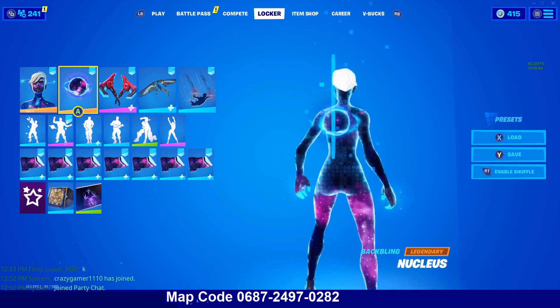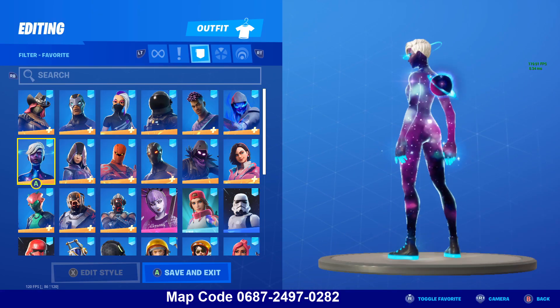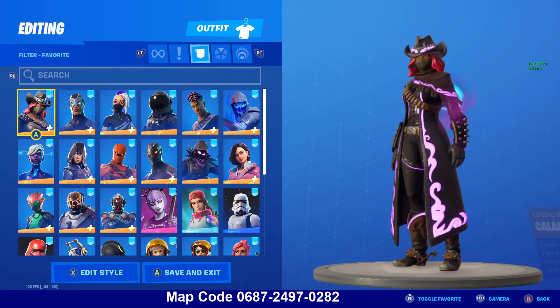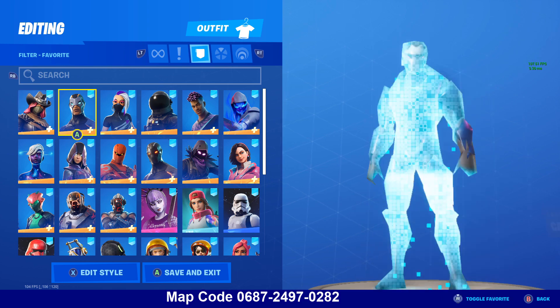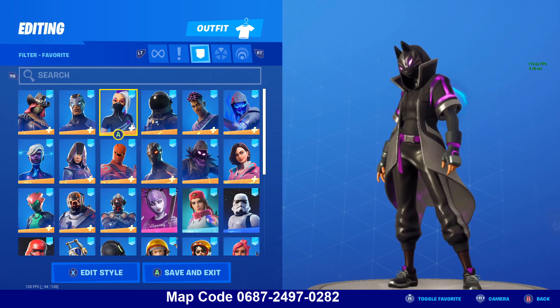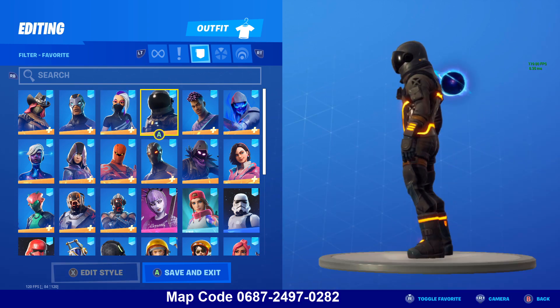We got some combos with the Galaxy Scout skin. Here's some back blings and skins that go with the Nucleus backbling. Calamity — the purple mist looks really good. Carbide — purple and blue, kind of a stretch. Catalyst — also kind of a stretch. Dark Voyager — space theme, purple, it's good.